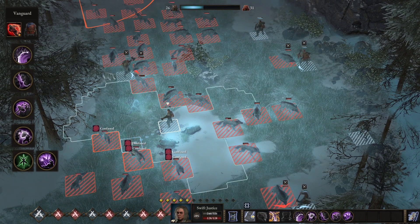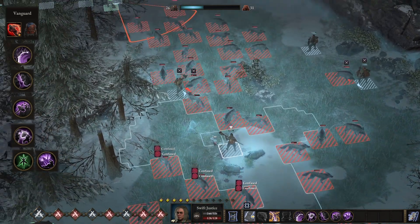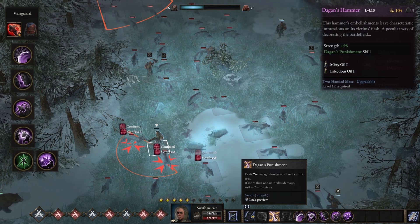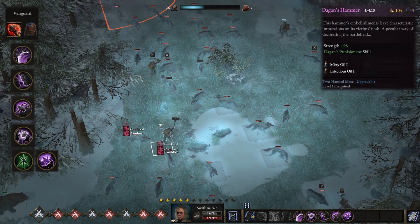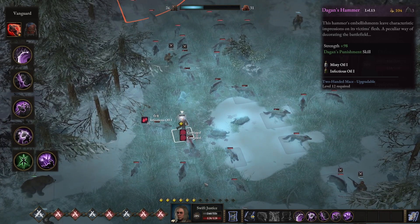Moving on from the actual specializations, let's get into the items for this build. Since we're going Vanguard and Valor's Chain, we're going to be grabbing Dagon's Hammer. In my opinion, it's probably my favorite two-handed hammer in the game. It is very strong, even post-nerfs, and it's just a very viable weapon.